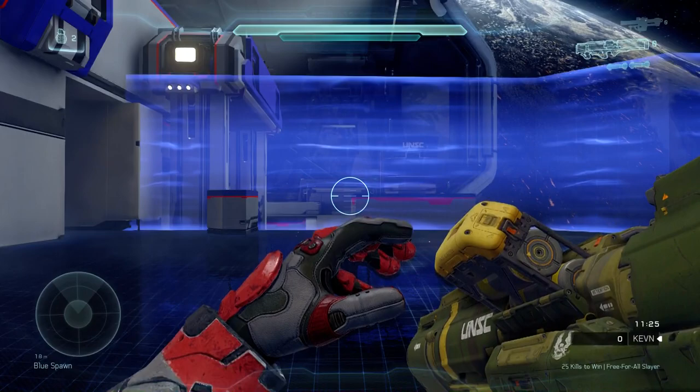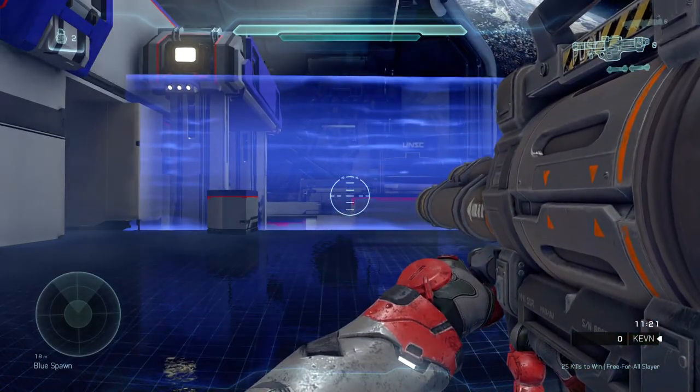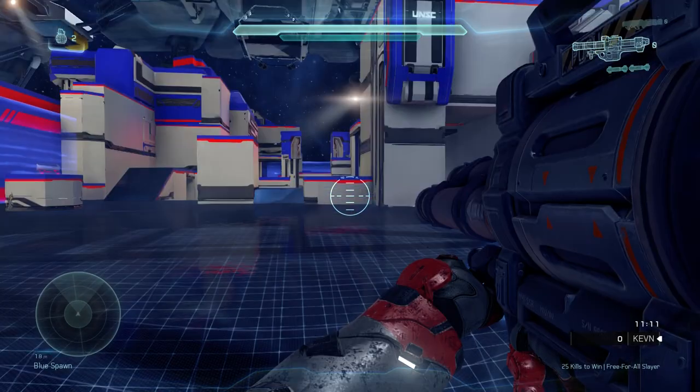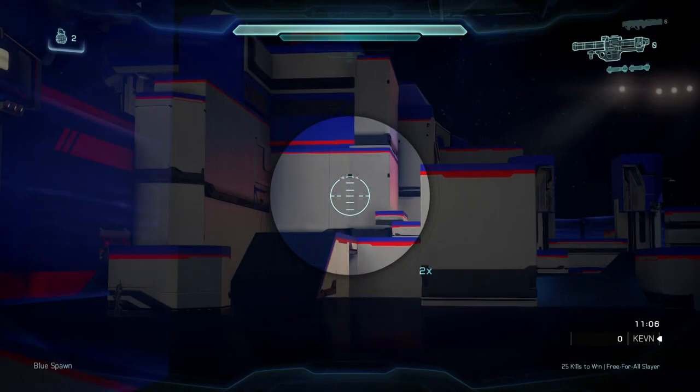You can definitely tell that the Spanker rocket launcher has a much faster rate of fire than the standard rocket launcher for Halo 5. Pretty interesting to know. Now let's test out the travel time here. I'll do a side-by-side video comparison on this one as well.